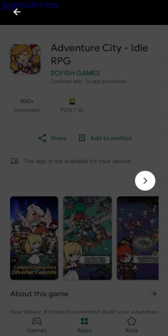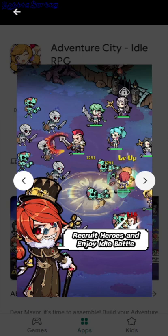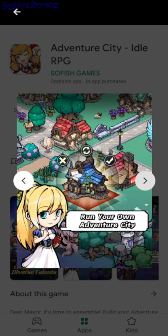Adventure City Idol RPG. So you have your one or more characters, you need to build your city and expand and then go through the campaign, and I guess you have stats to power up since it's Idol RPG.